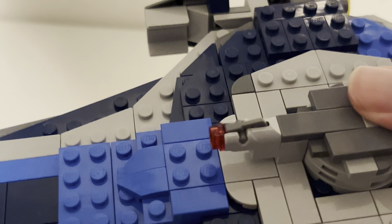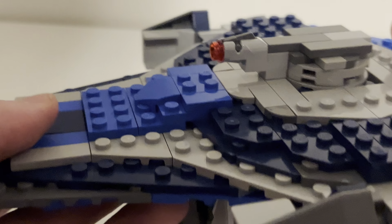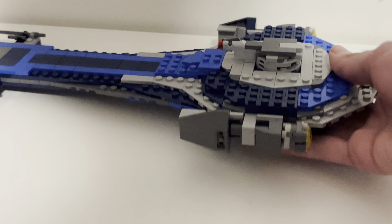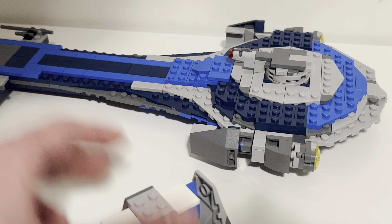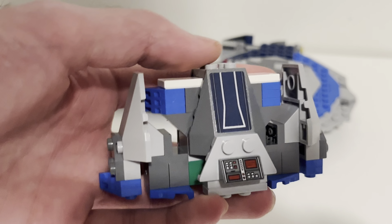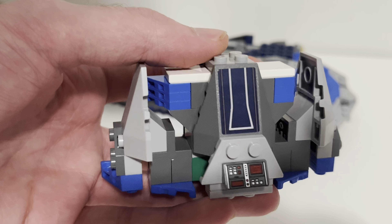You can fire the turret with the stud shooter — everyone knows how those work by now. The second feature is pretty simple: it's got this stand, which is honestly kind of cool. You can just take it off — let me set that aside for a minute to show you the stand quickly.